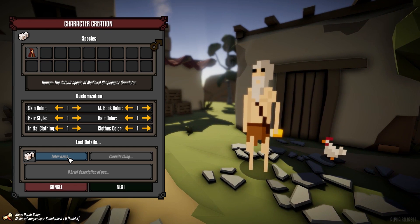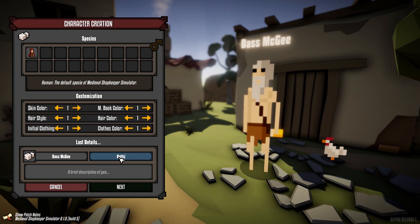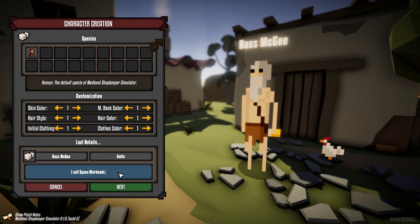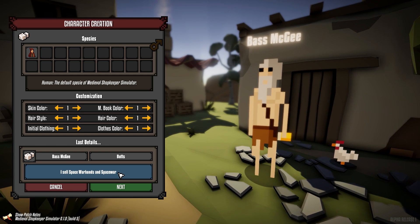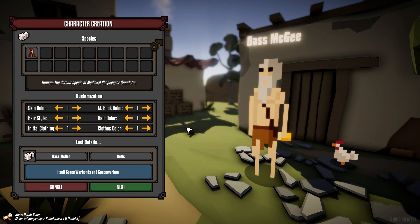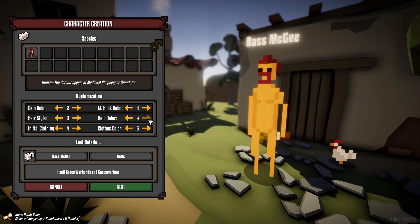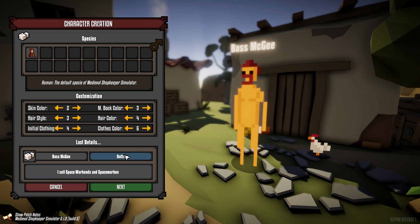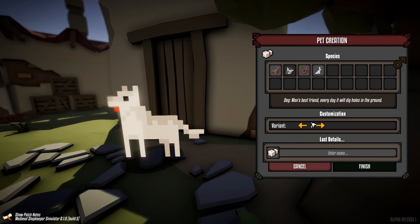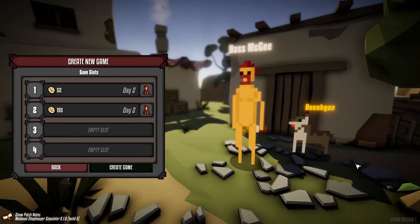So let's go with Bass McGee. Favorite things are butts, and I sell space war bonds. I want to say accessories, but I won't embarrass myself because I literally do not know how the hell to spell that. I'm assuming this is a fig leaf. War bonds. And then I have to make my dog — D-O-G. The dog.